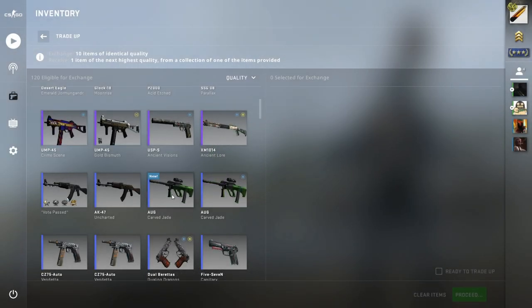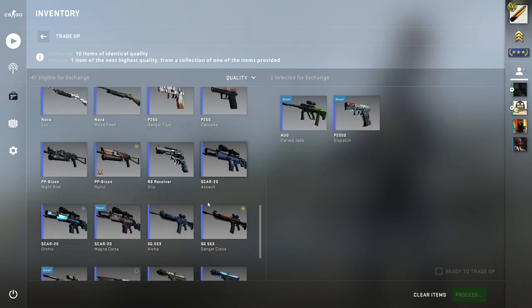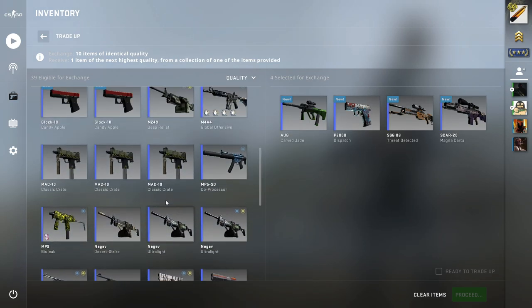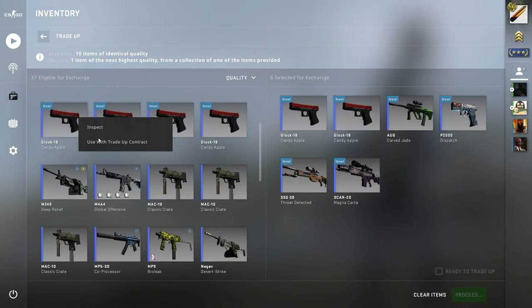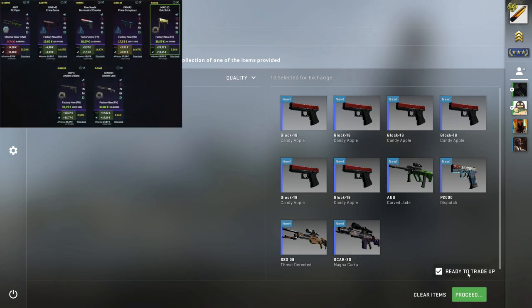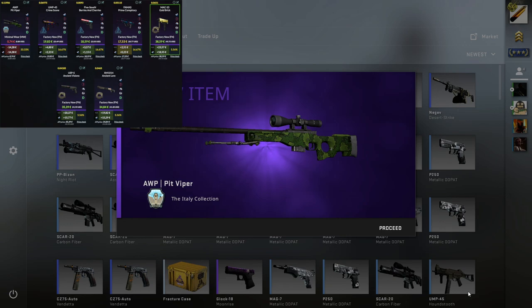Getting back to the mil-spec to restricted trade-ups. I used three from the Control Collection, one from the Ancient Collection, and six fillers from the Italy Collection — again a two-thirds chance to hit something good, but one-fourth of that is insanely good with the Ancient Collection. Come on Gaben, at least give me a Control. But of course, Op-Hit Viper. What else?